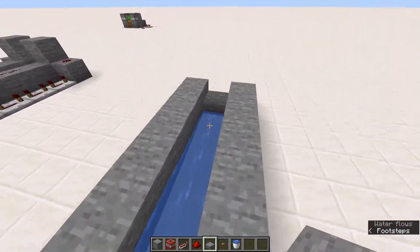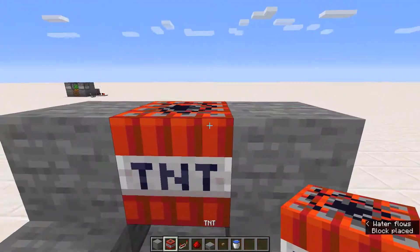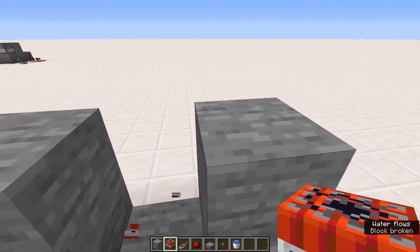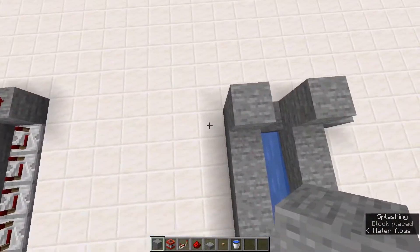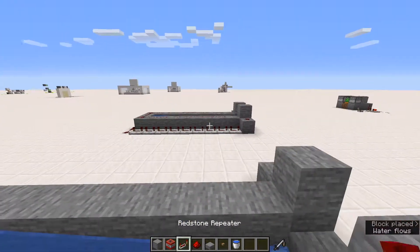Then you can pop a stone slab down where the water ends. This will be the platform that the TNT you're launching lands on, so you can place the TNT above that. But I'm going to wait until the end to place the TNT to prevent any possible misfires that would cause a giant hole in the world — which happened quite a few times while I was building.